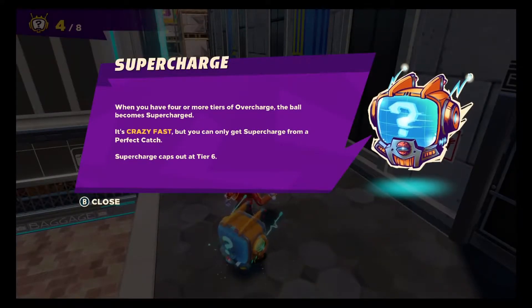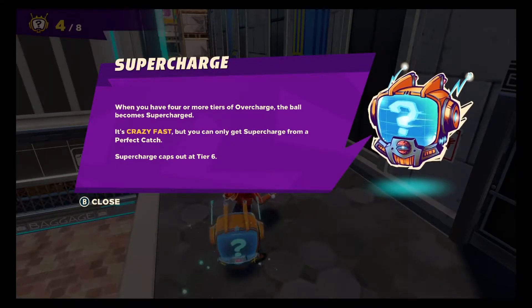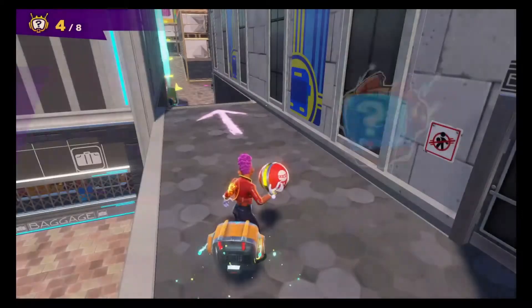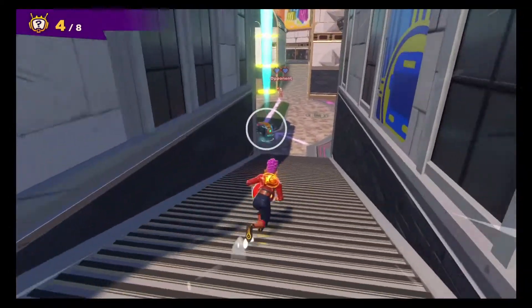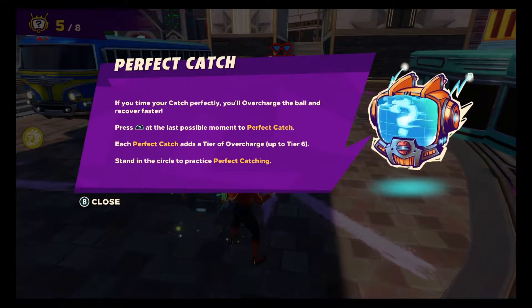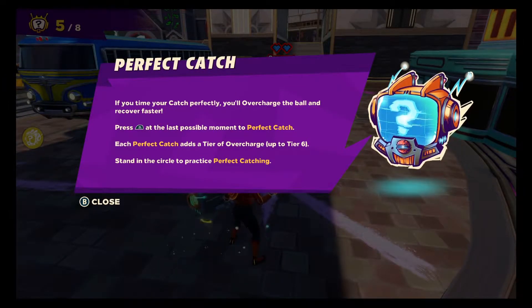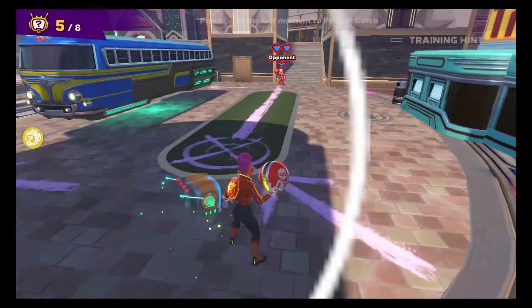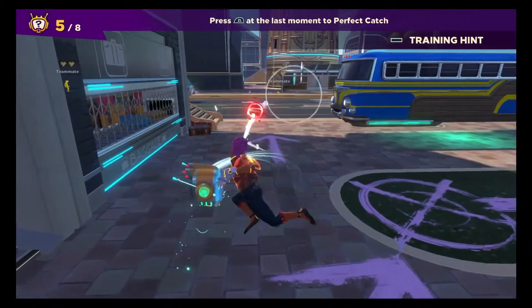There are four more tiers of overcharge — the bar becomes supercharged, it's crazy fast, but can only get supercharged from a perfect catch. Supercharged caps out at tier six. Remember you gotta stand in the circle. If you time the catch perfectly, you'll overcharge the ball and recover faster. Press out at the last possible moment to perfect catch. Each perfect catch adds a tier, up to tier six. Stand in the circle — practice, practice, practice. I'll give it a shot.